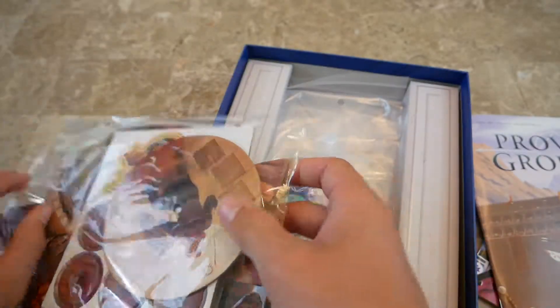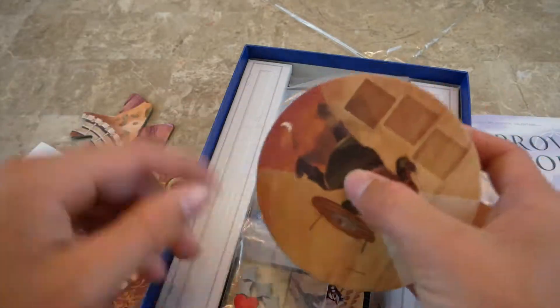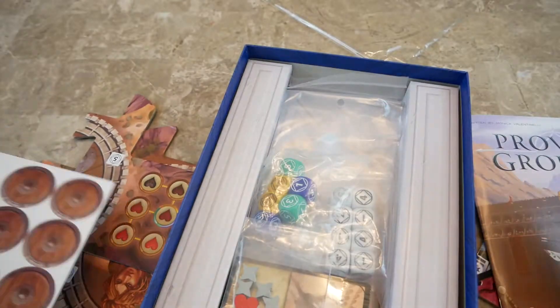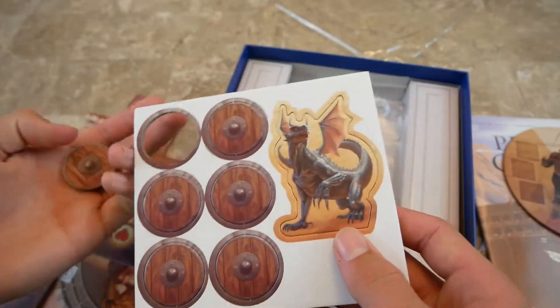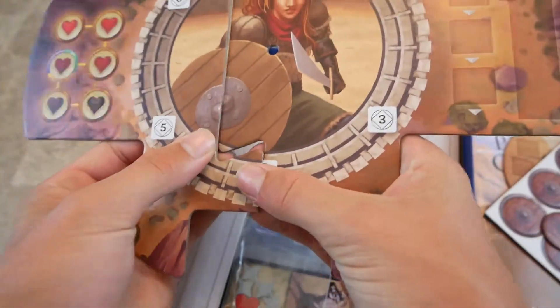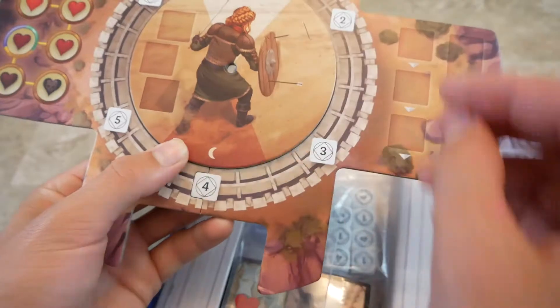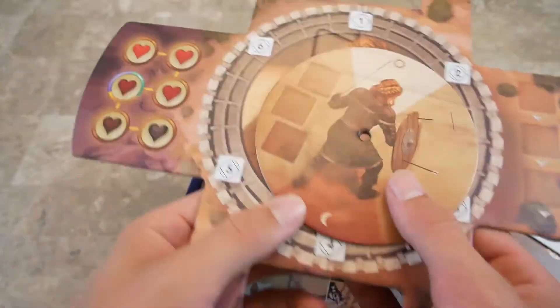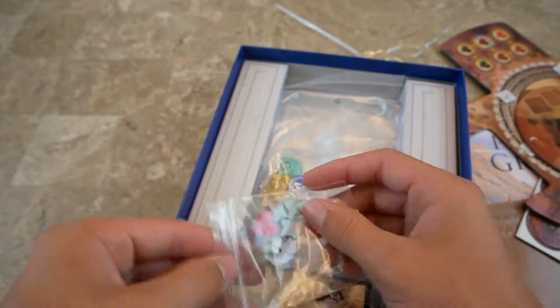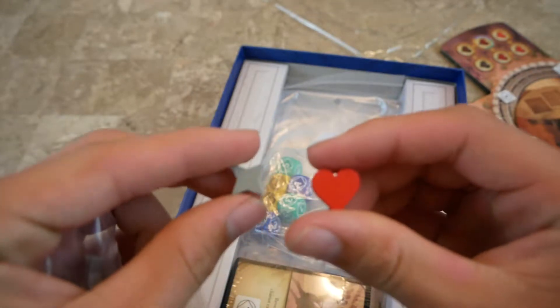We've got this bag with all the pre-punched cardboard bits, except for this little board. We've got the sun and moon dial, and there's going to be a little plastic rivet for it — you spin that. We've got the shield tokens, and then the dragonling. This is the encounter board — you put that together, and you're facing whichever way. That's really cool. And then we've got the health marker and the battle markers, which are made of wood.